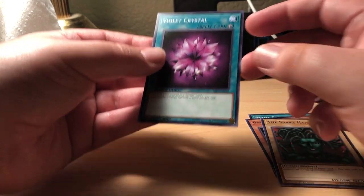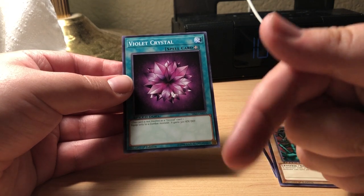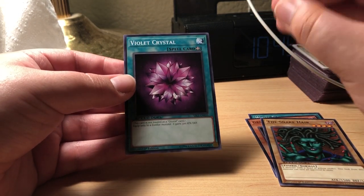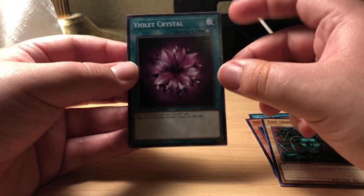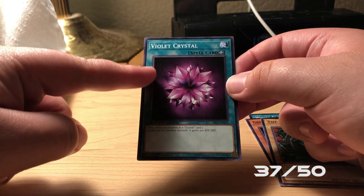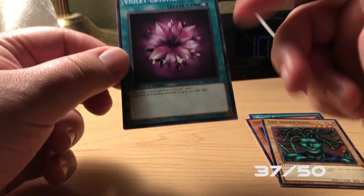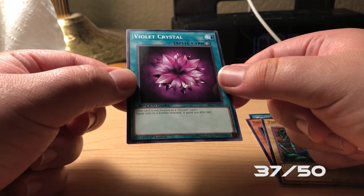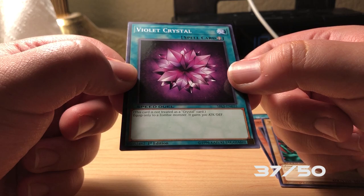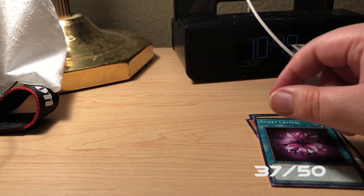So what I'm going to do is possibly put down here how close we have to getting every single card, and then with the price right here we'll do like a three-of-three, you know — because you're allowed to have three in Yu-Gi-Oh! Violet Crystal equips only to a zombie monster; it gains 300 attack and defense. Very cool.